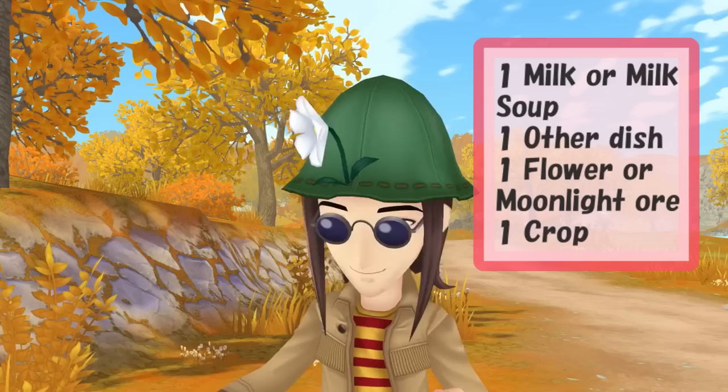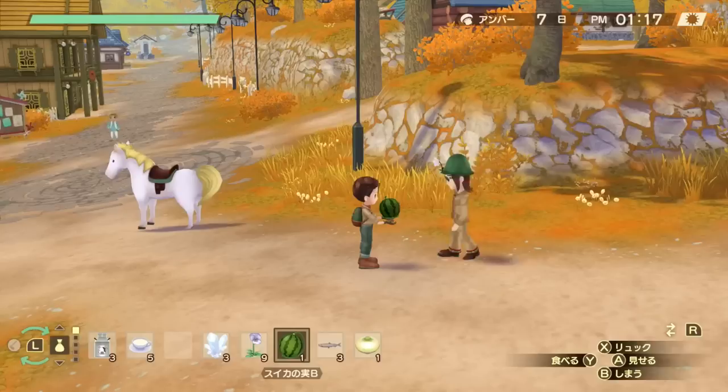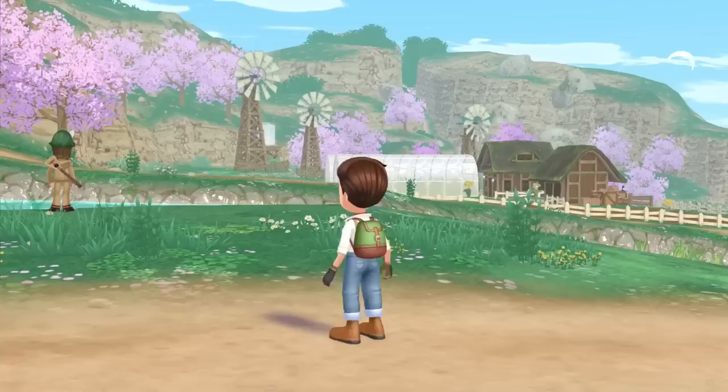Then there's Gustafa — you can give him either one milk or one milk soup, then one other dish, one flower or one moonlight ore, and one crop, for a total of four gifts. As mentioned earlier, Gustafa doesn't like tomatoes so give him a different crop. He also does not like fish, fossils, wild herbs, and mushrooms, so he is quite picky.